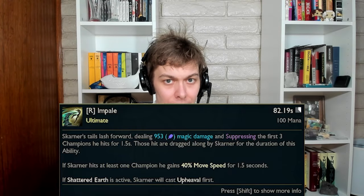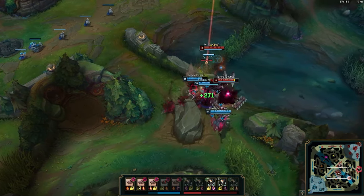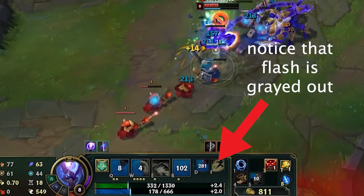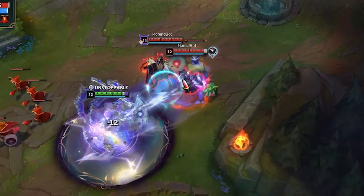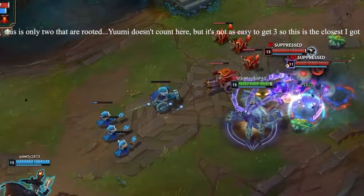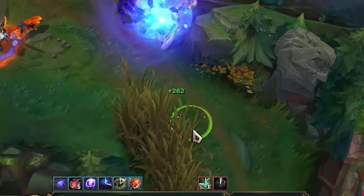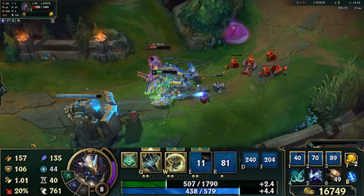Lastly, his ultimate. It's still Impale, but a lot better than before and a lot harder to use. Instead of being point-and-click, it now has a cast time that's pretty long and easy to dodge. While casting it, you can't move — self-rooted. However, if you land it, it will suppress the closest three enemies and let you move them. It also damages the three enemies with magic damage that scales with AP, and Skarner gets to move faster while he has enemies impaled.